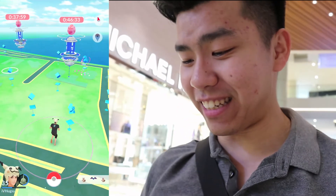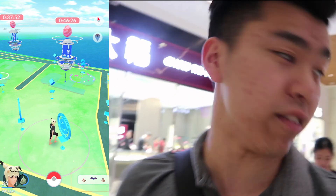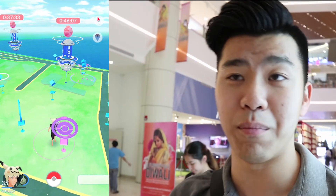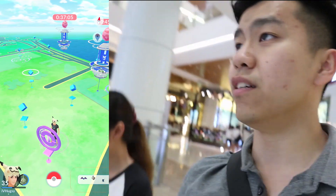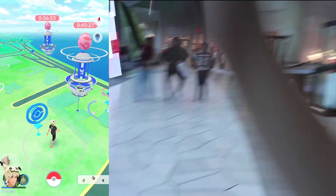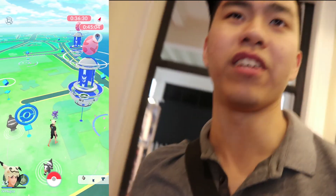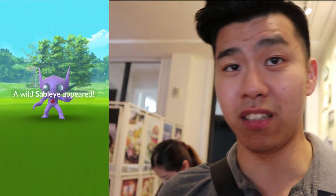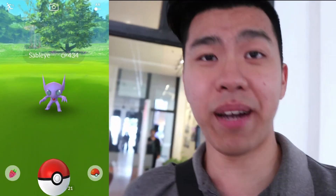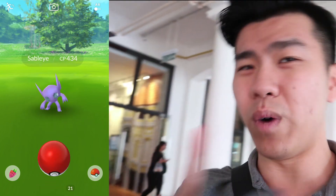My internet just died and the GPS is a bit wonky right now — we're drifting around. We actually have a wild Sableye right in front of us if we can get there. I'm the only one holding a camera in this entire mall, so people probably think I'm strange. We should be able to walk toward that area to find it. A normal Sableye is purple, but the shiny one is actually golden colored. Sadly mine is only the purple normal one, but we'll try to catch it anyway. Keep in mind Sableye cannot evolve, so it's just a standalone Pokemon.